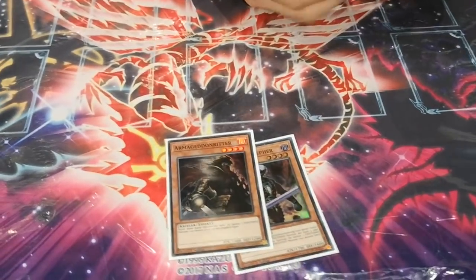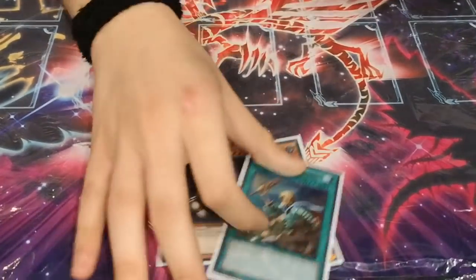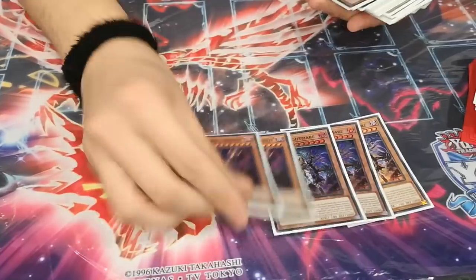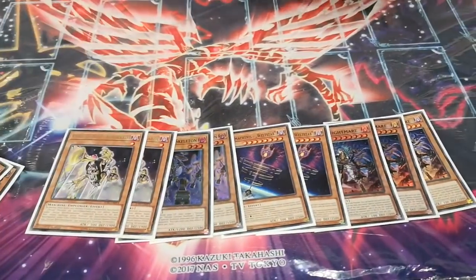And then the Armageddon Knight, Grapha, and the Rota - pretty standard. Triple Nightmare, Double Bird Wand, Two Skeletons, and Two Bomberds.